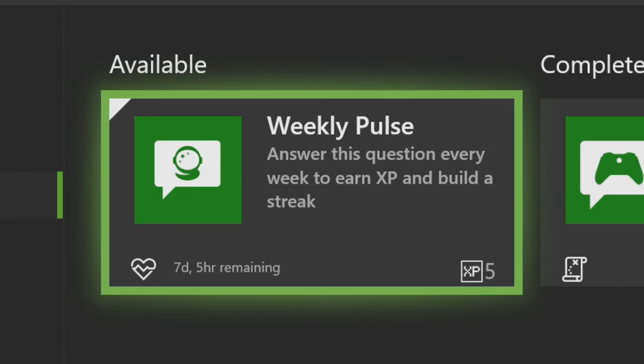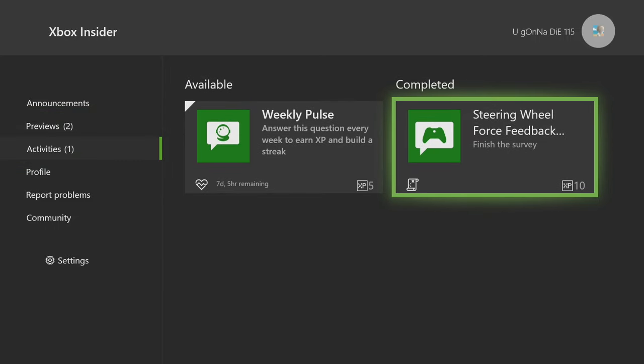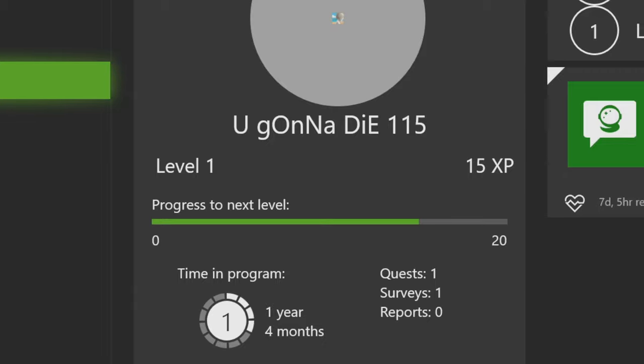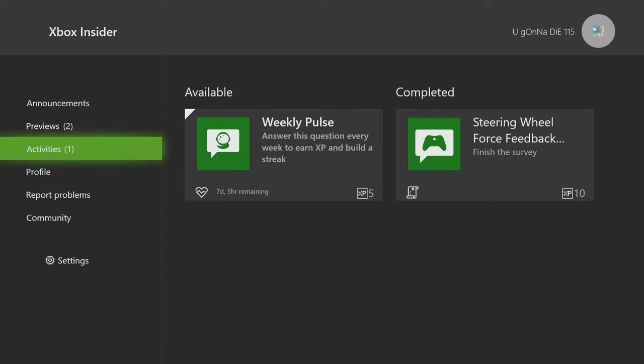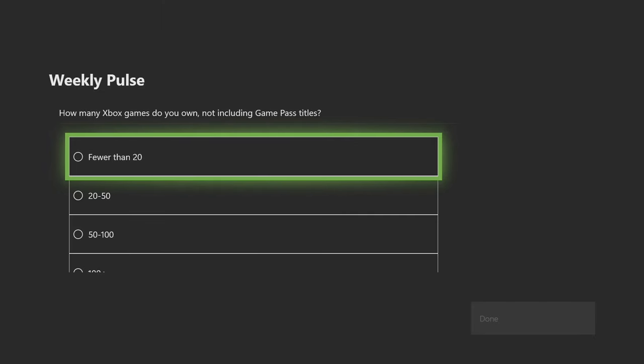There it is - the weekly pulse has reset. What's going to happen when I take this survey is that my account is actually going to get to level 2. Right there I have 15 XP and I need 20 XP. I've been in the program for a year and four months but never done any of these surveys, so I haven't even reached level 2. To get Delta I need to be level 2, have 20 XP, and be in the program for at least a month. So I'm going to take this weekly pulse and this will get me to level 2, then I should be able to get add-ons after that.